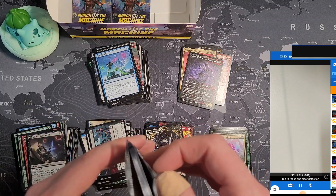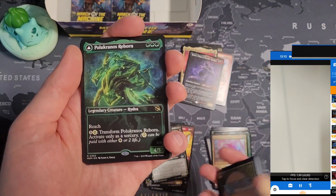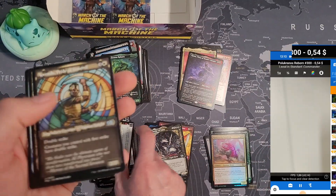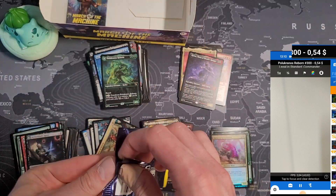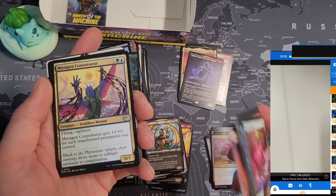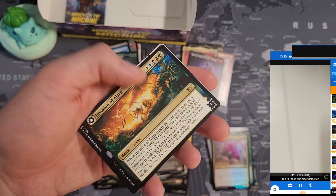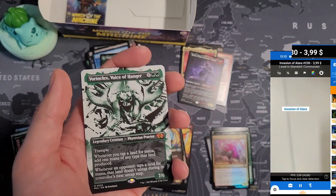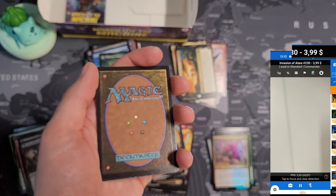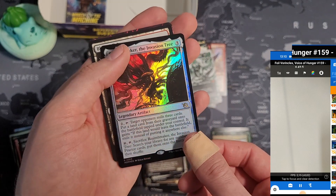I can smell a Ragavan in the last pack! Is there something that's gonna save us in here? Philo Kranos Everborn — this one's also worth nothing even with the showcase treatment. Battle, multiverse legends, nothing else — that hurts. Two packs left. Nothing here, nothing here. Double-faced card, a rare battle: Invasion of Alara — oh there we go! Four bucks for this one. Waring Clicks Voice of Hunger — worth not much though since it's not the main set Waring Clicks. 6.43 — six is still great! And we got Realm Breaker the Invasion Tree in foil — maybe the foil is worth a buck. 17 cents.